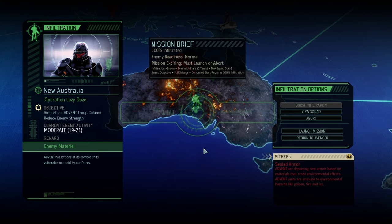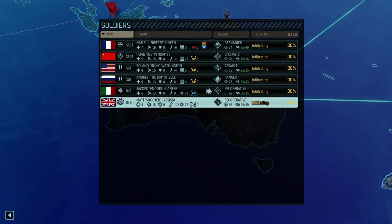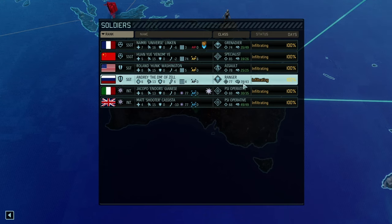Hello and welcome back to another episode of XCOM 2 War of the Chosen. My name is Saiken and today we're continuing the legendary Iron Man on War of the Chosen playthrough — Operation Lazy Dazus is upon us and we are going to ambush a troop column with around 21 enemies. We've got our team here, the good old normal team plus two psi operators, so let's join the mission and see how well we're going to do.